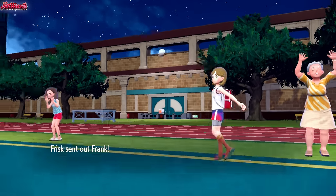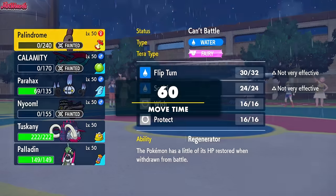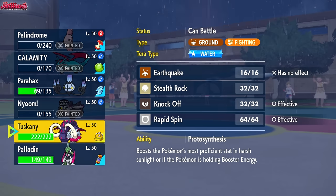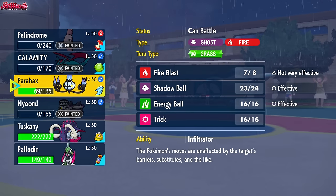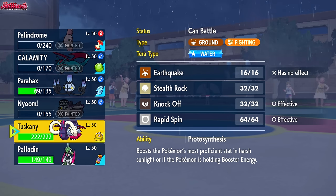Frank comes in — is that the Pelipper? It is! Pelipper gets that Drizzle up. Do we go into Iron Valiant and go for the Moonblast, or do we go into Great Tusk? I'm leaning towards Great Tusk because it should be faster than Pelipper and we can Rapid Spin. But Chandelure is on death's door anyway because of Stealth Rocks, so it's a tough decision.